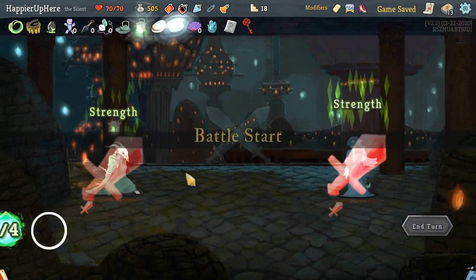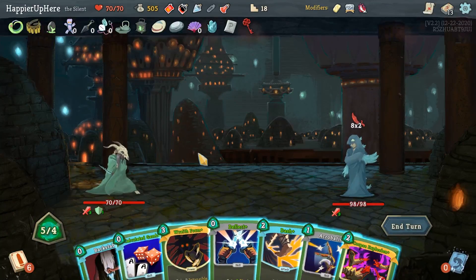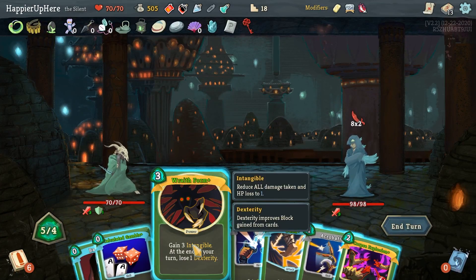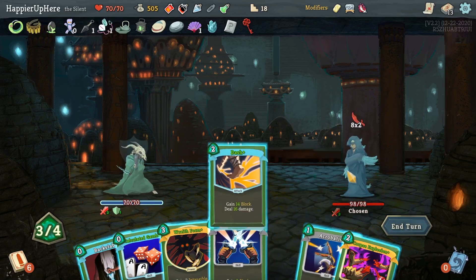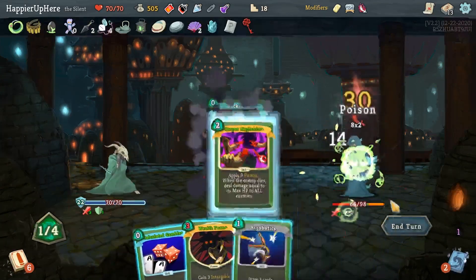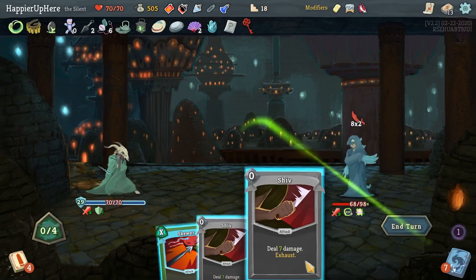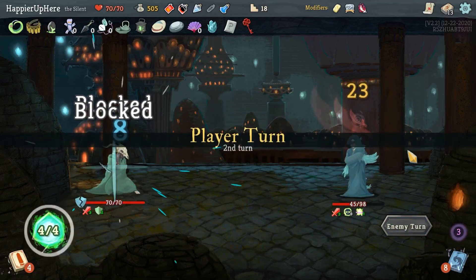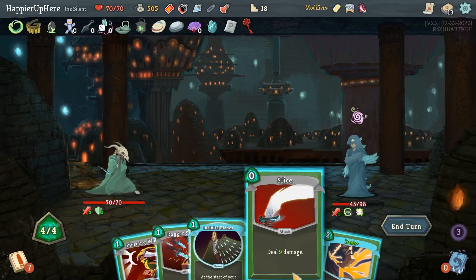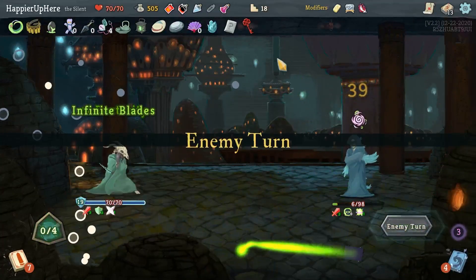16 incoming — I can just defend almost fully with the Dash. Let's keep Wraith Form for later. Backstab, Corpse Explosion, Calculated Gamble, and Cloak and Dagger. Here I can do Slice, Dagger Spray, Dash, and Infinite Blades. Now that I have extra energy I shouldn't have any issues with these fights.